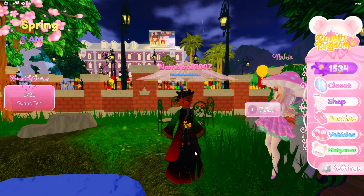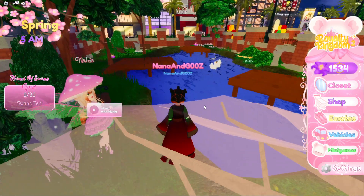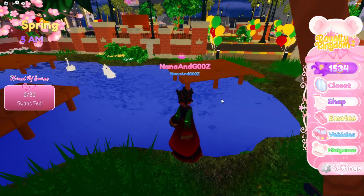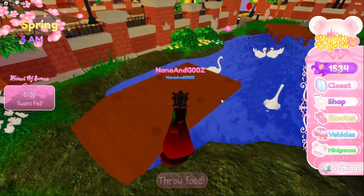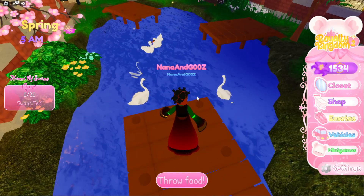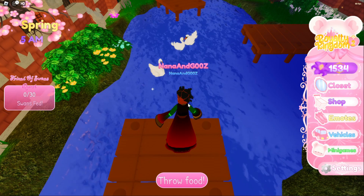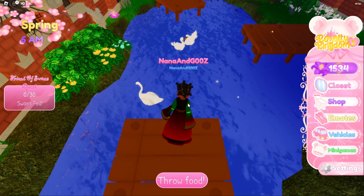After all the dialogue, you can see on the left side you have zero out of 30 swans fed. You need to go to this pond and feed 30 swans. The easiest and fastest way I found is at this dock on the far left side — you can see two swans already here. About two to three swans spawn at this dock, so it's going to be a little bit easier to do it here. Also, the more you progress toward 30, the harder it's going to get.